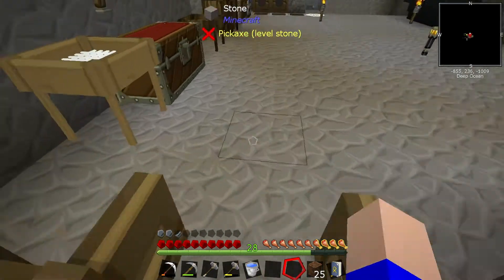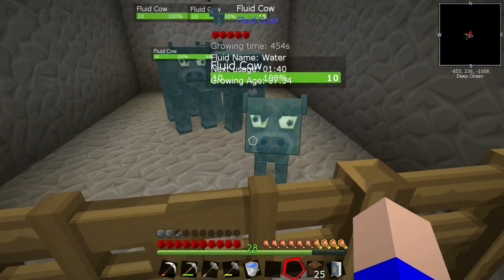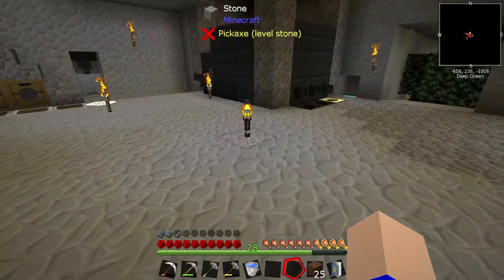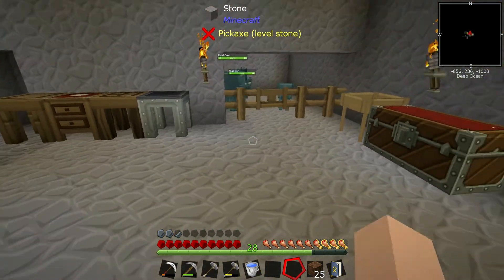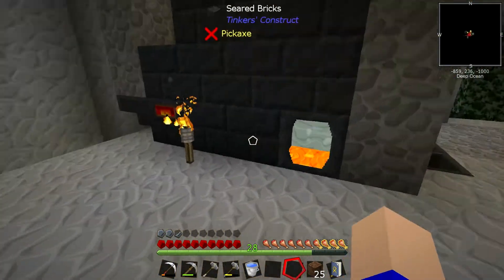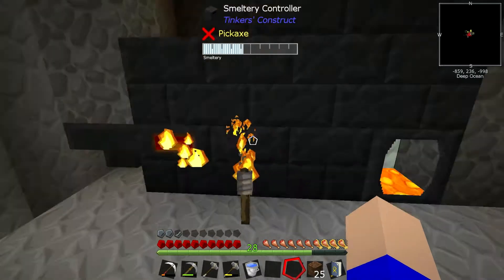Do the boom boom — watch your mum and dad do the boom boom. There's another babby in there now. Good — because this is going to get us leather. This is how we need to progress. We get the boom boom going, we get the leather, we get the animals, we do the wind dance. Everything's good.